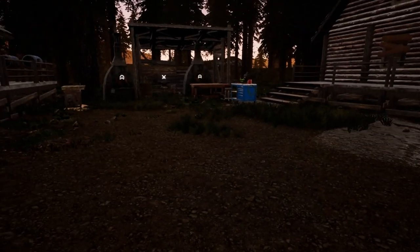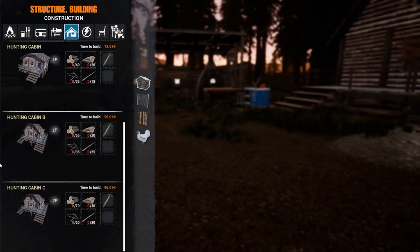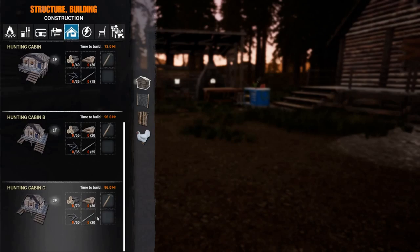So if you go to B for build, this is what I did. You guys saw this in the last video. The hunting cabin C right here is 70 logs, 30 wood, 50 nails, and 30 sticks. And you need a hammer. So it's 96 hours to build this thing.